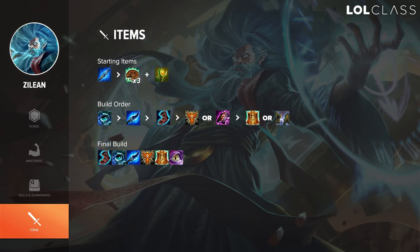Starting items on Zilean are rushing the Frostfang item and upgrading that to Frostqueen's Claim. It's very important you get Frostqueen's Claim on Zilean, as it makes landing your bomb much easier. If Frostqueen's claims them, they get slowed and you throw a double bomb on them, and you get pretty much a guaranteed stun.